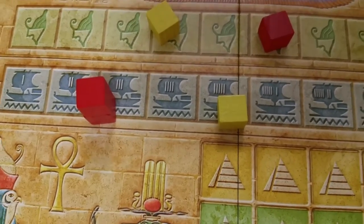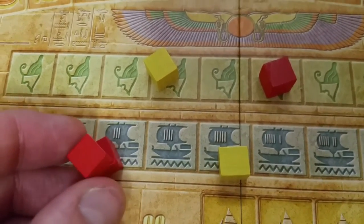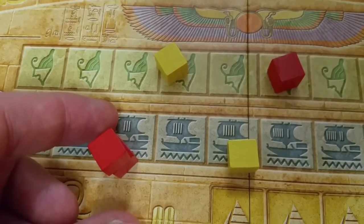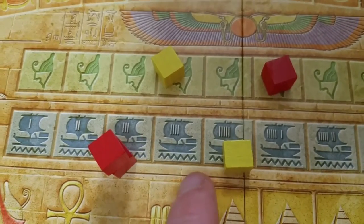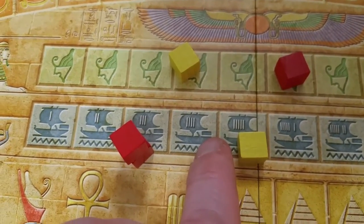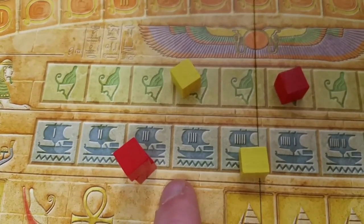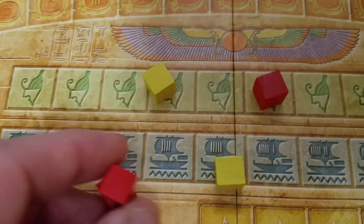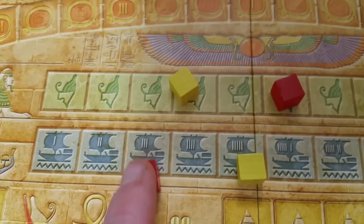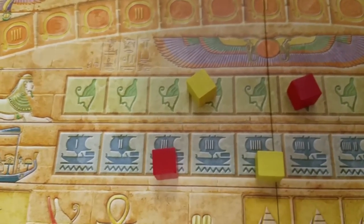Next, you score the Nile track, but only if the Nile was flooded. If the red player flooded the Nile, they score three points immediately; a player who advanced but did not flood scores nothing. Everyone retains their position on the Nile track for the following round. The flood cube is removed at the end of the epoch, so to score again next round a player would have to re-flood.